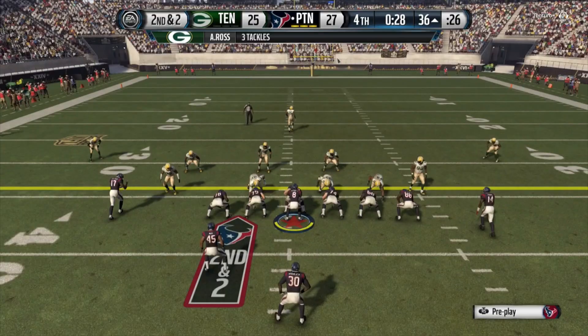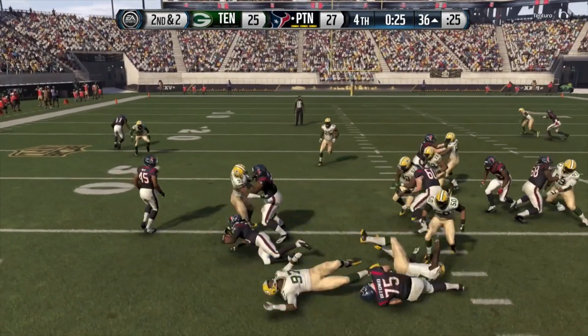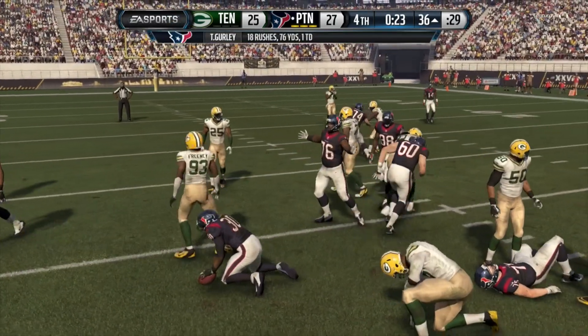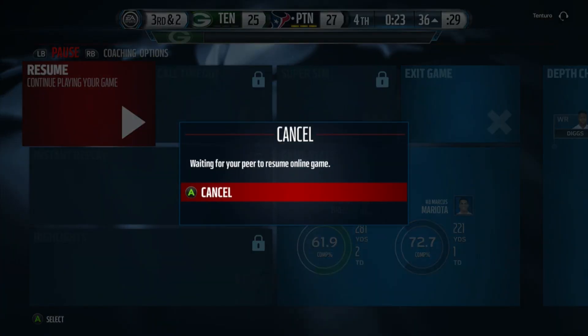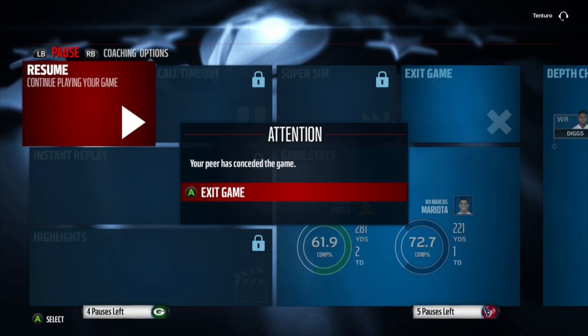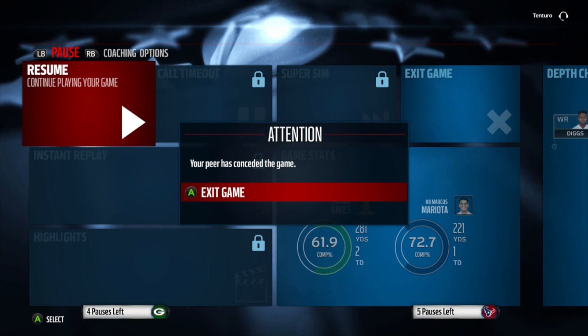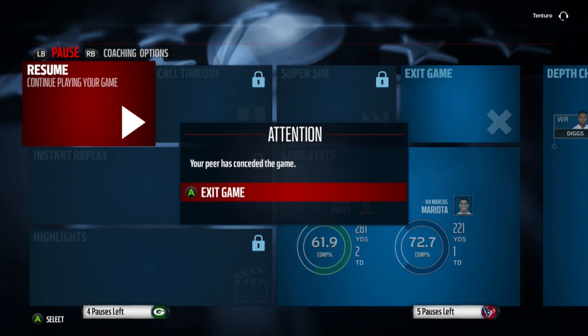We just gotta run out the clock — we're gonna give Ty Gurley the ball, he's the workhorse, that's what Ty Gurley does. The opponent pauses the game and we already know what that means — he quit. We're Super Bowl champions! If you're new to the channel make sure you subscribe, leave a like and a comment, and I'll catch you on the next episode. Peace.